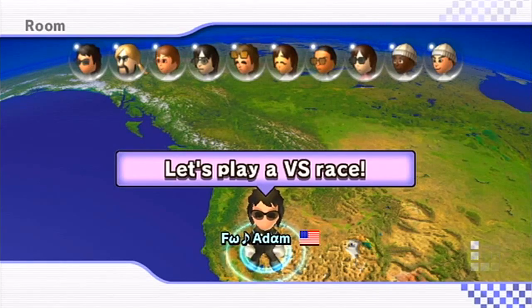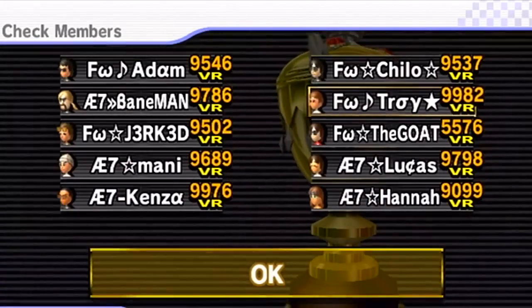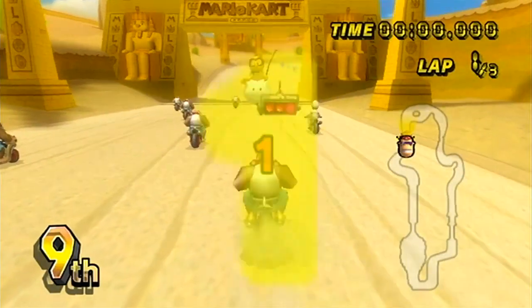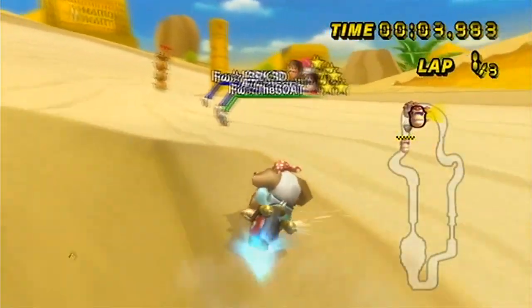Hey guys, this is Troy bringing you some clan war races. The two teams playing today are FW and AE7. FW stands for FLOW and AE7 stands for Alternate Elite Team. I'll be showing you one race from each of the GPs played. There's three GPs in total, so there's normally 12 races in the war and I'll be showing you three of them. This first race is Dryjo Ruins.